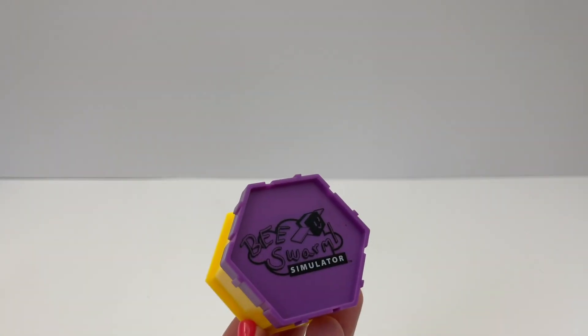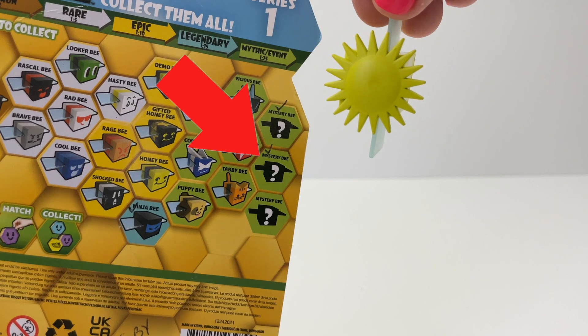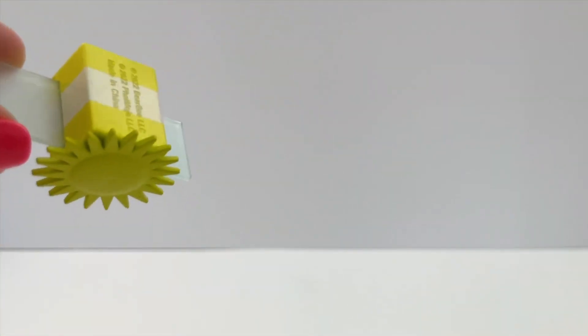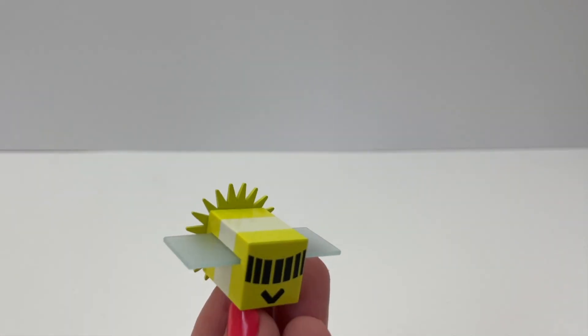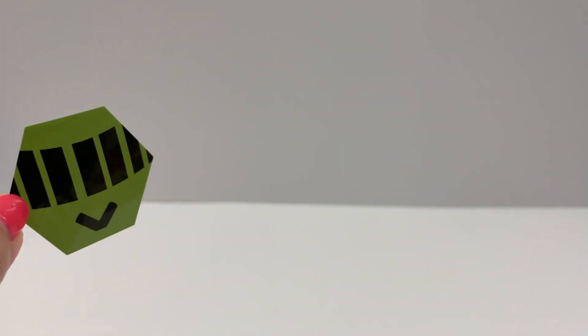Next hive is a purple one and this one's heavy. Oh, what bee is this? I think it's Photon. Wow, the Photon Bee is one of the mystery chaser bees! I like the design on this. And it comes with a DLC code. Let's put the green sticker on our hive.